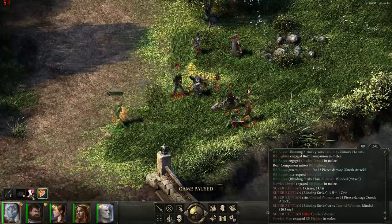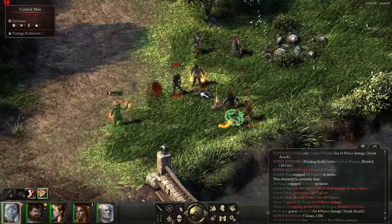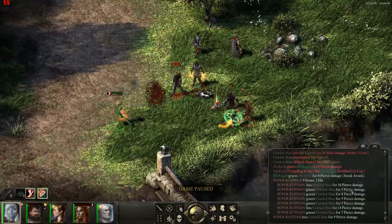Now I'm going to change guns and use Crippling Strike on this guy. He took 7 hits instead of 8 — actually 8 shots. I think the fighter's knockdown actually missed him, so I would have killed him if that had connected. I'll note that for next time.